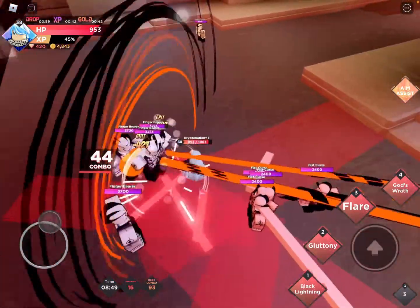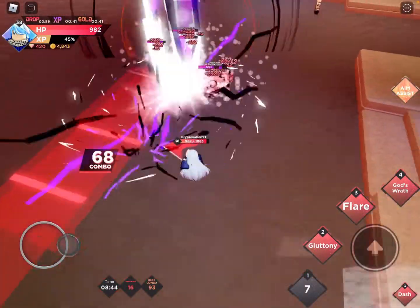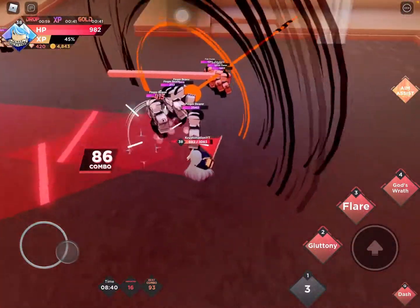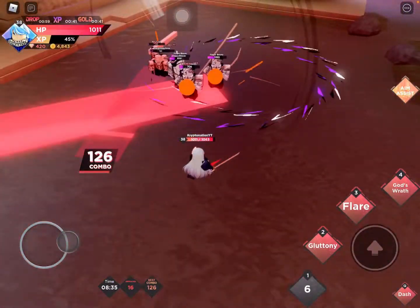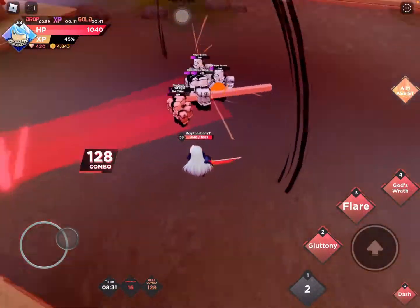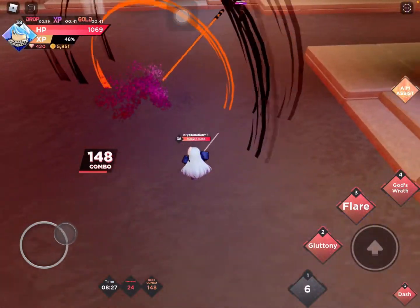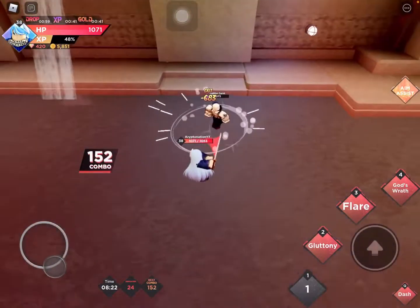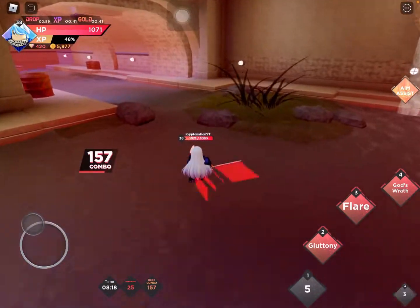Let me show you this move — it's called Black Lightning. It summons a lot of black lightning strikes. It has about a seven-second cooldown, so it's pretty good. The great thing is it doesn't freeze you when you use it. Look — you can use it while moving. It has a decent range too, so you can basically just summon it like this and not take any damage.